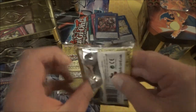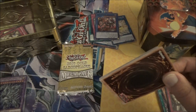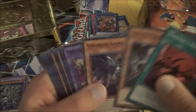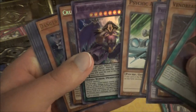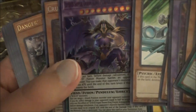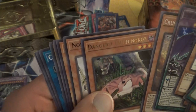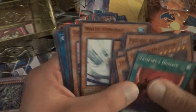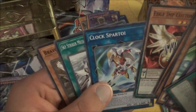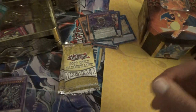Last pack for this tin. Vampire, another Vampire, Vandread, Predaplant, Gravekeeper, Psychic Ace. We have the Triple D monster — the DDD Super Doom King Purple Armageddon, that's a long name. Crusadia Maximus, Danger Tsuchinoko, and Noble Knight Yvonne is the Rare. Let's go on to our next tin.